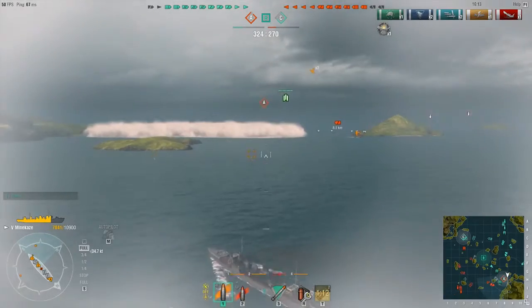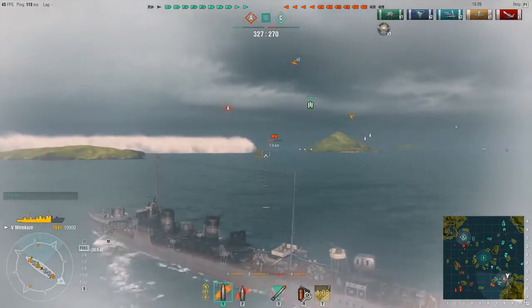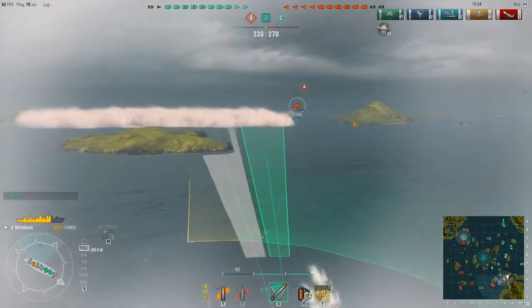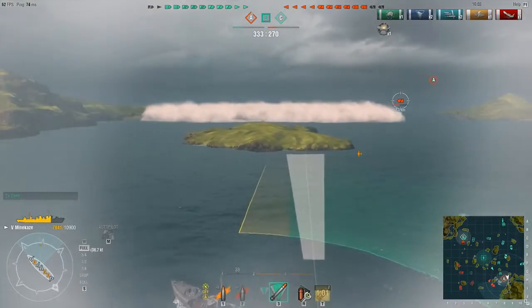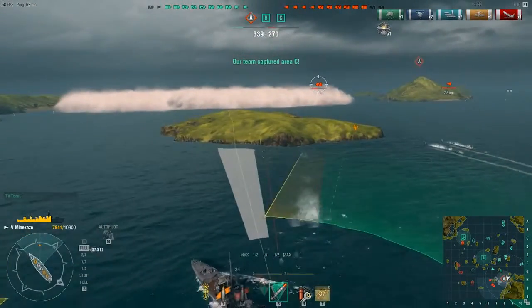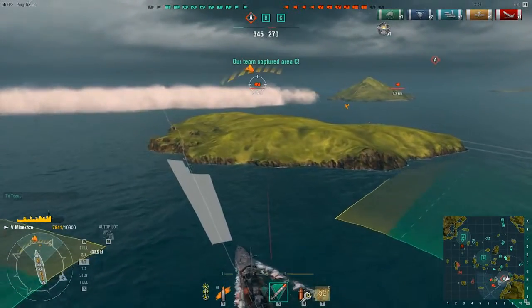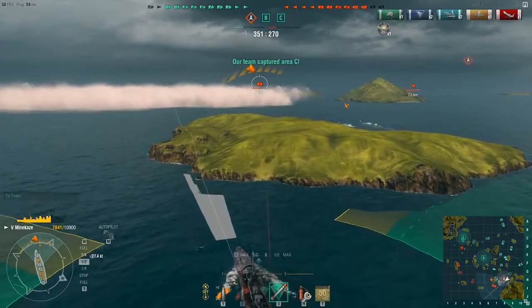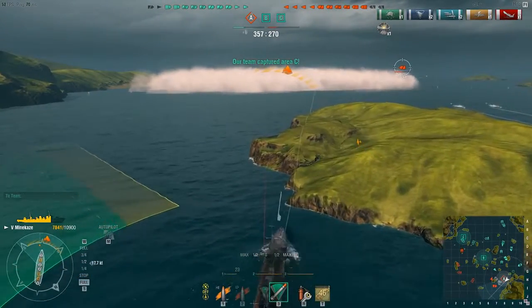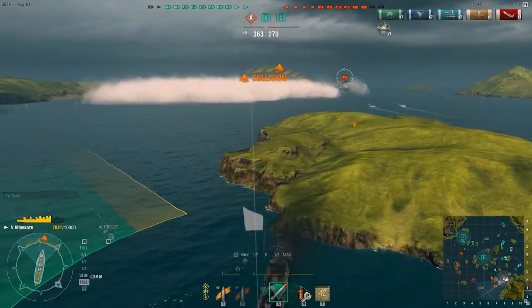Not much I can really do — I might as well be a bit reckless. This ship promotes some level of insanity to drive, and these horrible decisions lead to so many opportunities. I'm putting some torpedoes down for that cruiser coming in — hopefully they hit. He's shooting at me but the island provides some ample protection. I know the Minekaze is to my left and the enemy destroyer is over there, so I'm going to beach myself and try to lure him out.